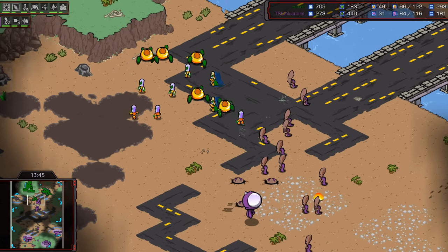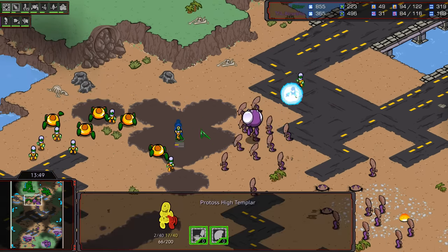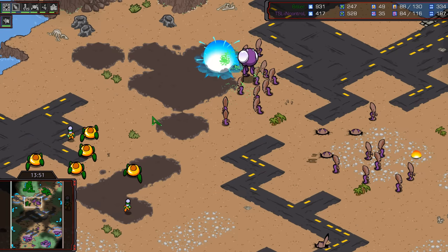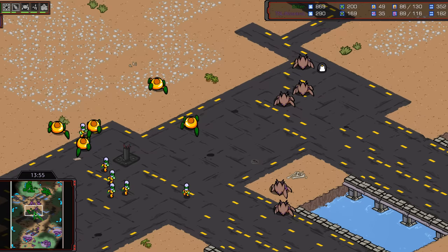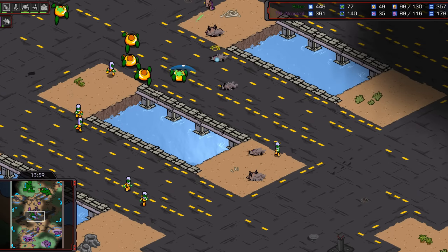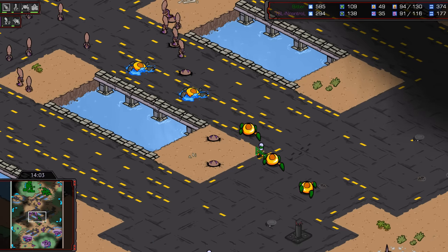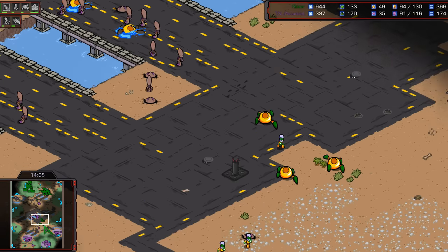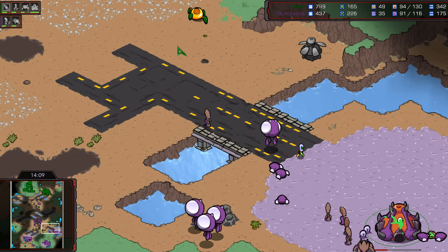Lurker's up, tossing those spines in. Hydra sniping a High Templar — these guys don't have enough energy for Storm yet. Free Archon too. Saving his third base here. I think it's giving In Control a really nice advantage. Lurker just getting some spines off on these Dragoons as they go deeper into Zerg territory. What is the plan? I think he might be trying to take down this Hatchery.